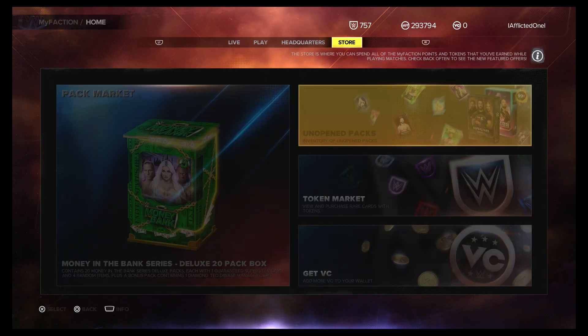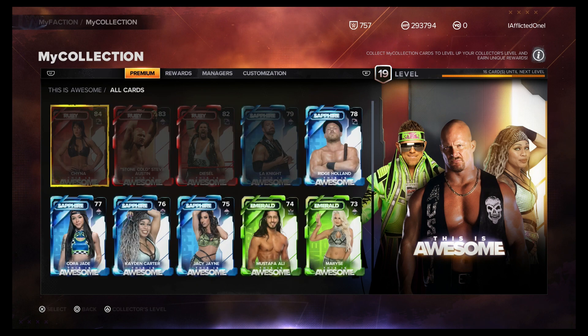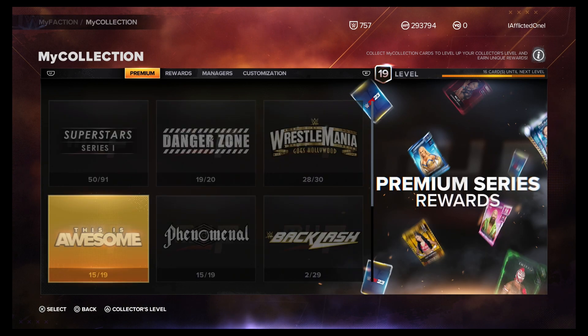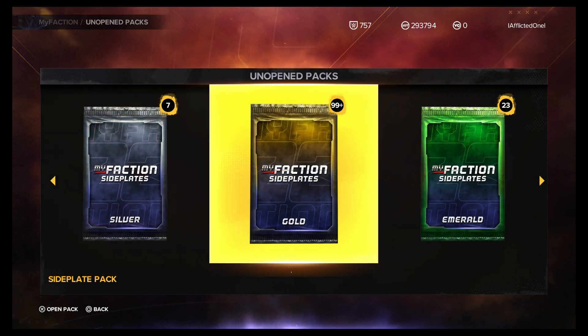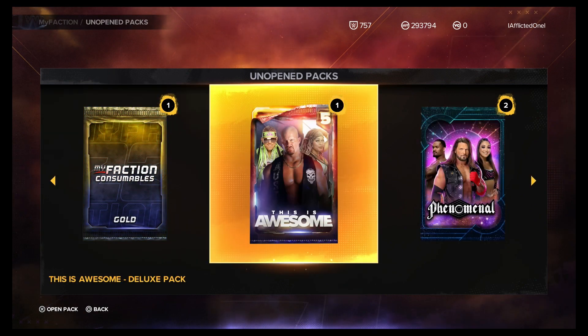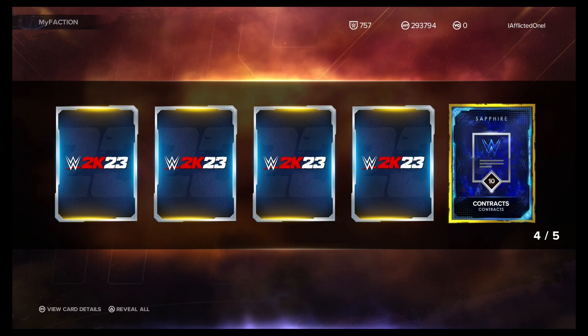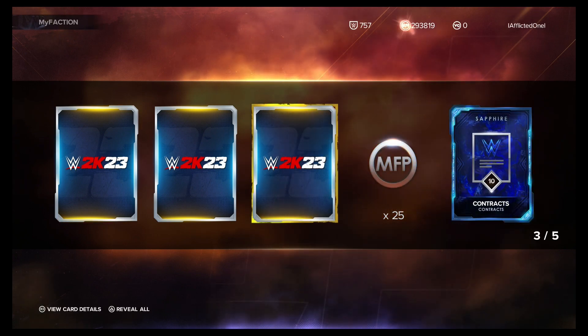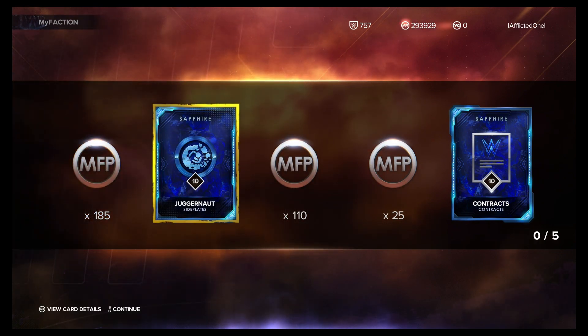Next we have a deluxe This is Awesome pack. I can't remember what we need on there. There are four cards we can get — it's the four in the top row, the four highest cards in the set. I've got a terrible pack luck with these This is Awesome packs. Probably get nothing. Didn't get rubied in the pack, so dupes again.